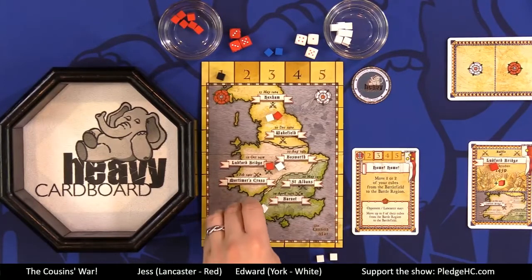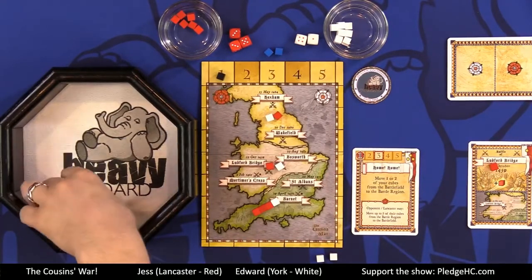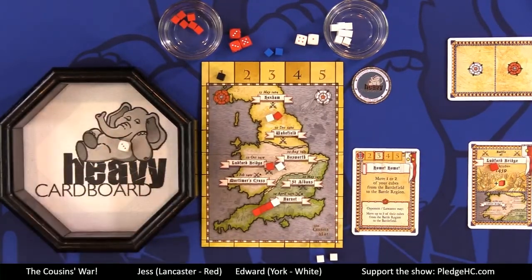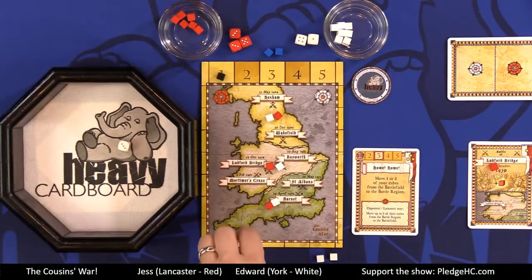The fifth and final CP option is to attempt to remove one influence from a region. It works the same way but in reverse for your opponent. If Jess had three cubes in the south, you roll and need to roll below that number to remove one. Rolling equal to the number is a partial success — one of Jess's cubes goes to her reserve rather than being fully removed. Rolling lower than the target sends your attempt back to the supply.